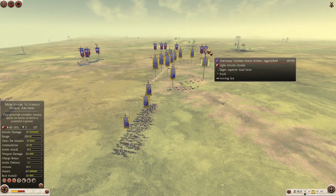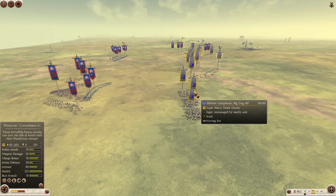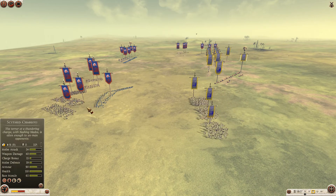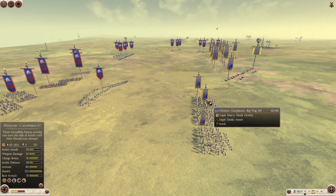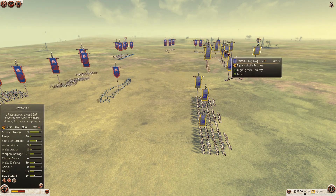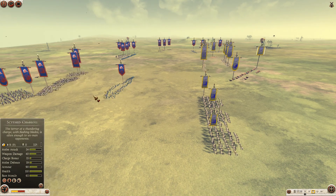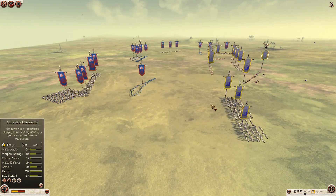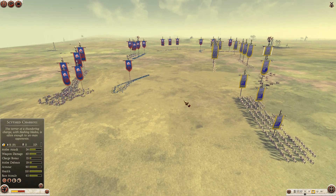We can see Red skirmishing on one flank. He will try to skirmish to the last ammo on his horse archers — that's for sure. That's a smart thing to do because Big Dog has no long-range skirmishing at all. But Red should really put up his horse archer micro; he can't waste time. He needs to shoot for as long as possible.